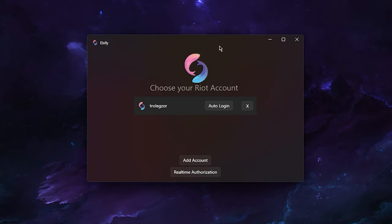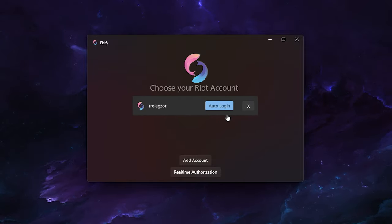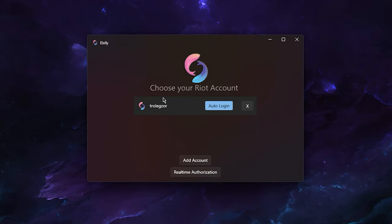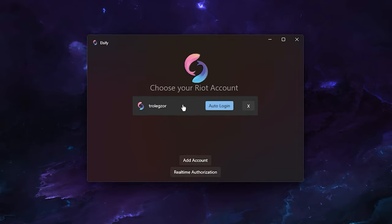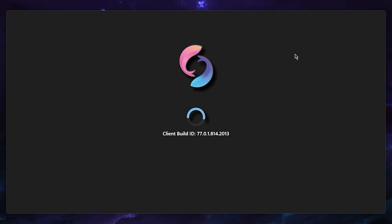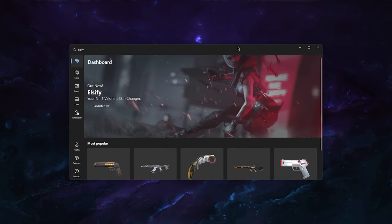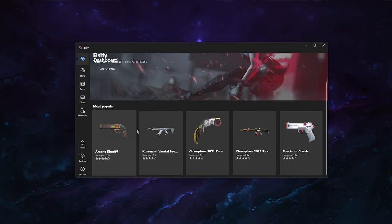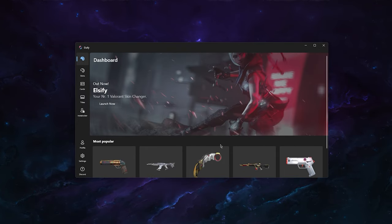Now it shows the 'Choose Your Riot Account' page. Since this is my main account and I want to auto log in, I'll enable the auto-login toggle. Select the account, and in the future when you launch Elsify it will auto log in to this account. You can always change this in the application settings. Once logged in, it initializes and loads — and now it says 'Welcome back, Shimo.' You've successfully installed Elsify and you're ready to change your first skin.